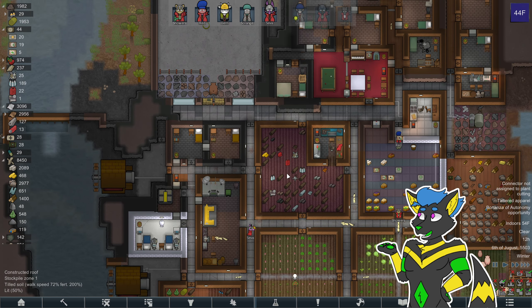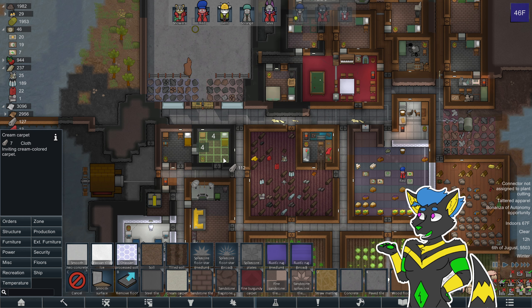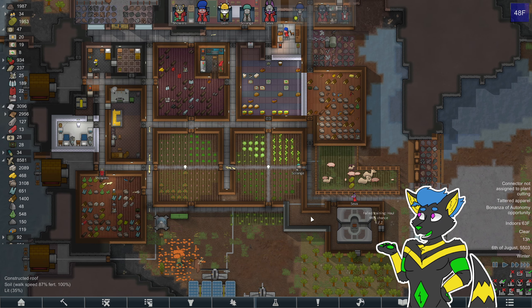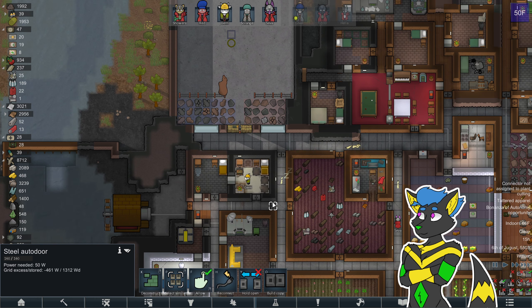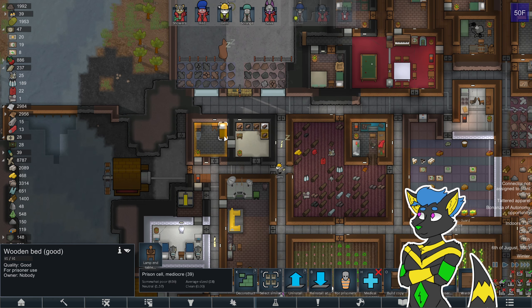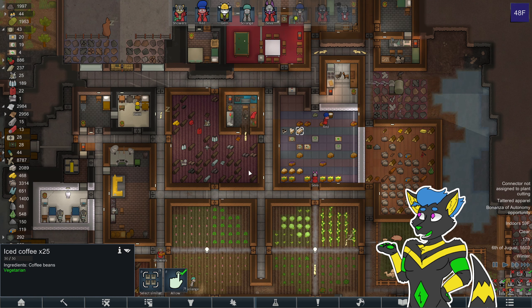Probably replace the prison chairs with nice chairs, just because it helps a lot for those people to be happy. I'm just going to use the last of my cloth and the last of our Devil's Strand — pretty much gone. Luxury accommodation for our dang prisoners. A little silly, but that's how it works. Finally, iced coffee is back on the menu, boys.